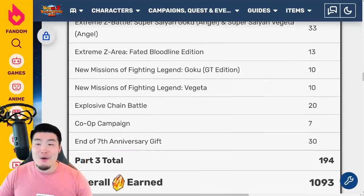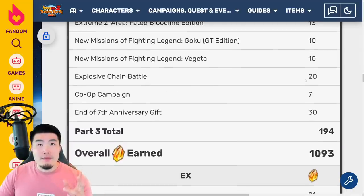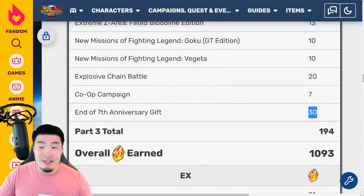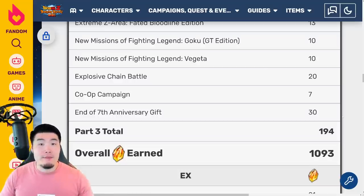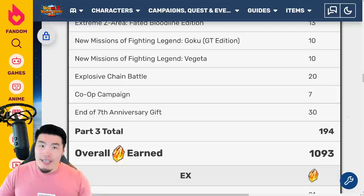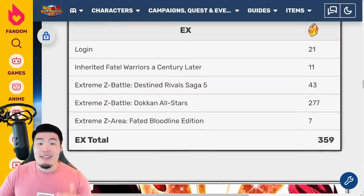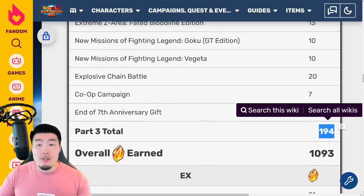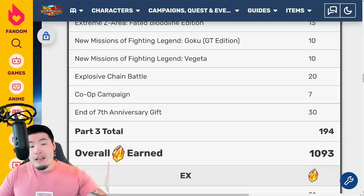New missions for the GT Legendary Goku event — 10 stones. New missions for the Legendary Vegeta event — 10 stones. And a new Explosive Chain Battle — I forgot exactly who the boss was for this one, but a new Explosive Chain Battle nonetheless — 20 stones from that. Co-op Campaign — 7 stones. And the end of the 7th Anniversary gift — 30 stones. This is usually something we get at the end of every anniversary or major Dual Dokkan Fest celebration; it's like a thank you gift, and we should be getting this as well. But it's almost like a bit of a fake out, because after that they will release an EX part which also gives a bunch of stones. So for Part 3, we're looking at close to 200 stones — 194 to be exact.